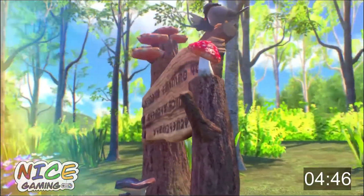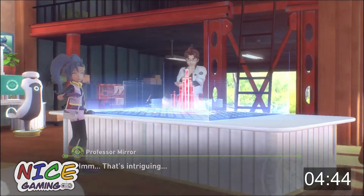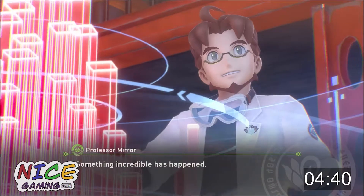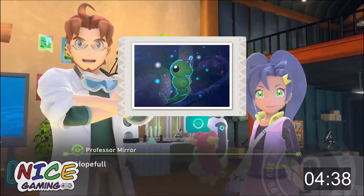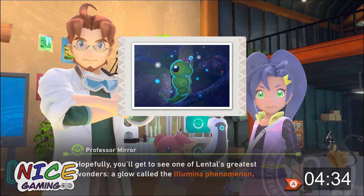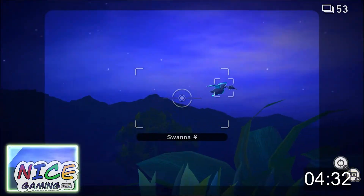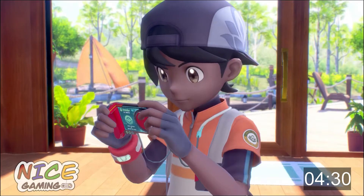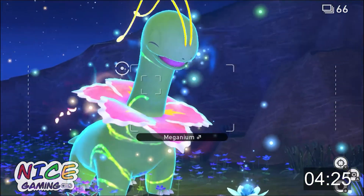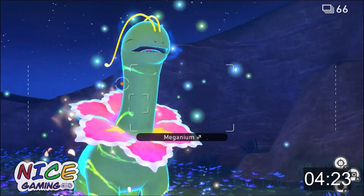The game starts you off on Florio Island in the Lentil region. You play as a young research assistant to Professor Mirror, where he is investigating the Illumina phenomenon in that region. Not much is explained to us about what the phenomenon is or what it does to Pokémon, other than that it makes them glow with a bluish-whitish aura. It is our job to explore the different areas of the Lentil region and research Pokémon in their natural habitat to uncover the truth about the Illumina phenomenon.